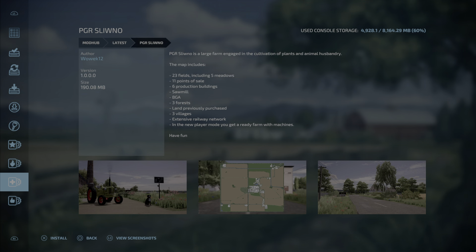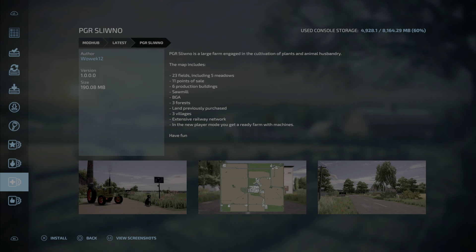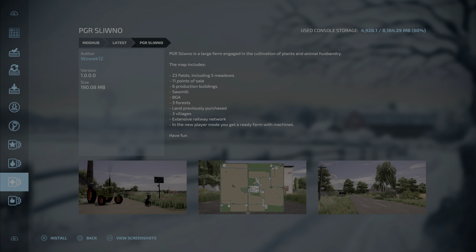The first one is the PGR Soeno, and I'm pretty sure we had this in FS19. The author is Wowak12, 190.08 megabytes. PGR Soeno is a large farm engaged in the cultivation of plants and animal husbandry. The map includes 23 fields including five medals, 11 points of sale, six production buildings, sawmill, BGA, three forests, land previously purchased, three villages, extensive railway network. In the new player mode you get a ready farm with machines.